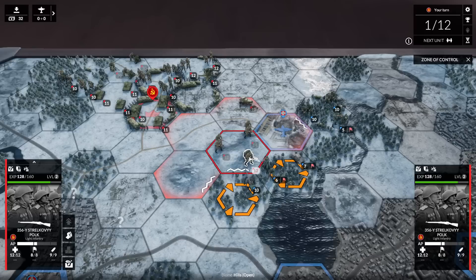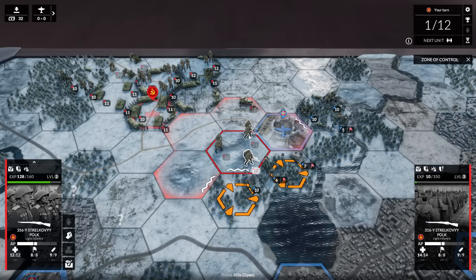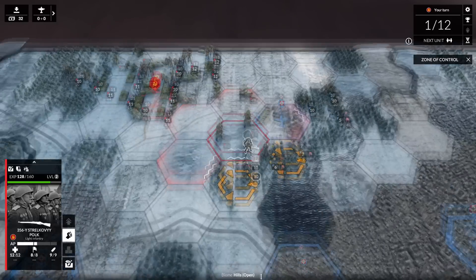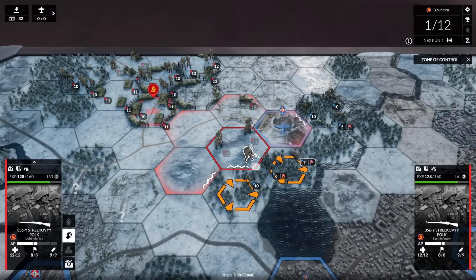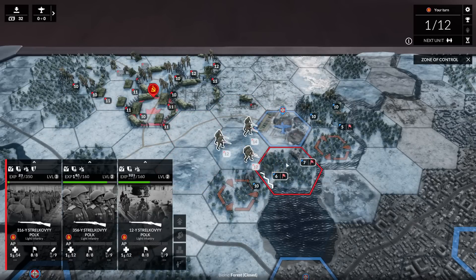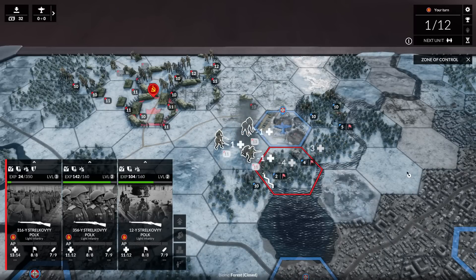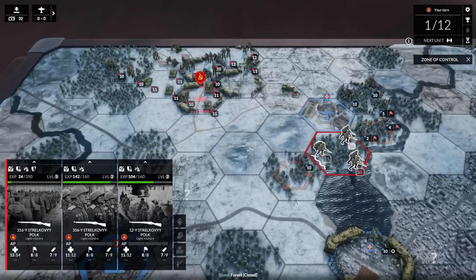Before we do that though, can we attack and then assault? No — we don't have the points to do that. Let's use one of our infantry units to assault. Let's just assault the flank unit here and see what we destroy. We pretty badly bloodied them and took the hex to the south of the airfield.